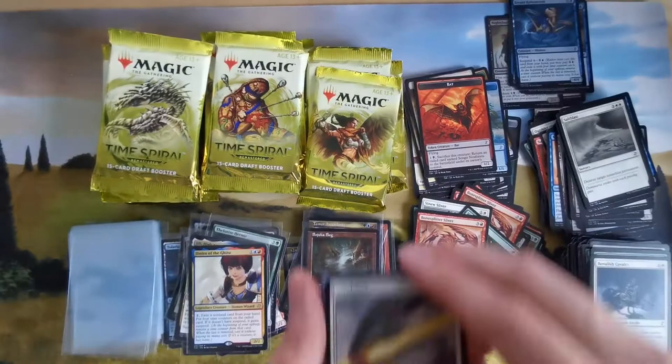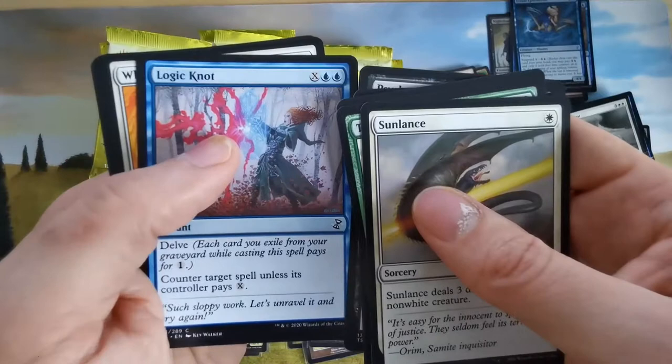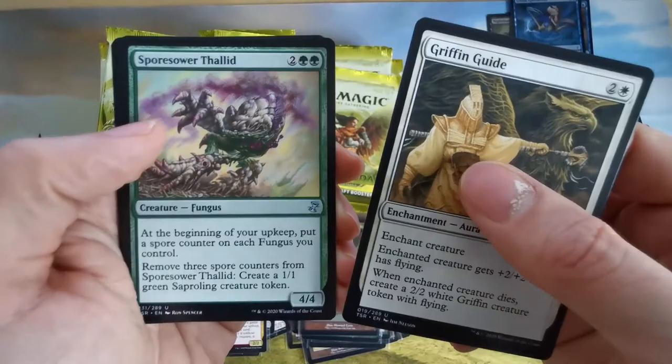Sorcery — non-white creature, a bit flunky. Delve — I really like delve; I don't own so many delve cards. This is really strong. And we have a goblin maker that creates a token, and a giant creature with flying plus funguses.